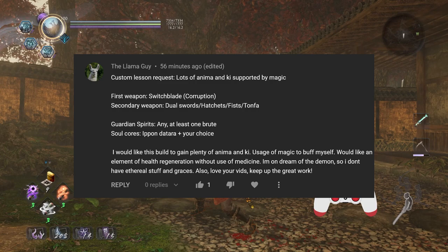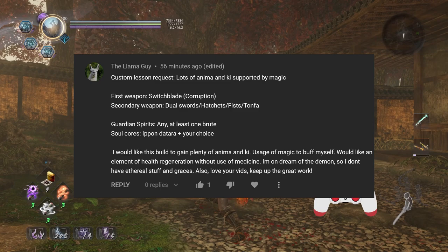The first weapon will be a switch glaive that's corrupted, and the secondary weapon can either be dual swords, hatchets, fists, or taunfa — I decided to go with taunfa. Guardian spirits can be anything, one of them just has to be brute, and I just have to use Ippon and can pick whatever other soul cores I'd like. This build should gain plenty of anima and ki, usage of magic to buff myself, an element of health regeneration without medicine, and I'm on Dream of the Demon so I don't have ethereal stuff and graces.